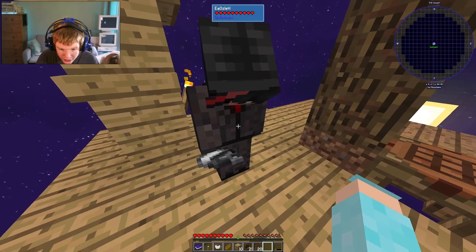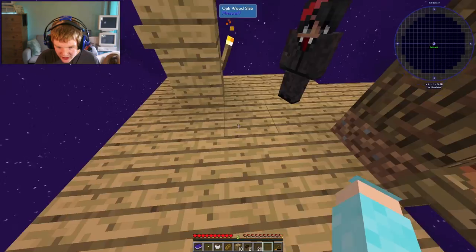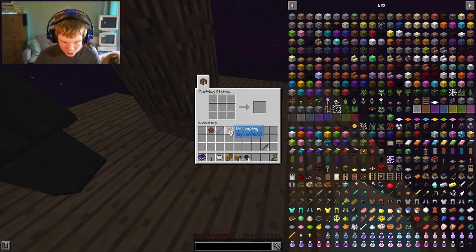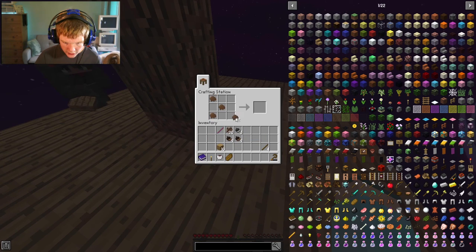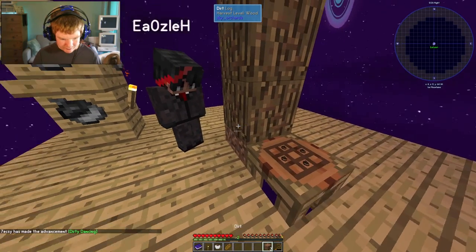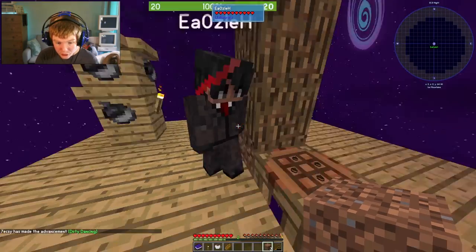Can you give me that petrified acorn? Thanks. We're gonna need a lot more of these — we need more dirt first to get more trees. So let's say we want dirt blocks. I think this is how you make a dirt block — yeah, okay, there we go. I just made us three more dirt.